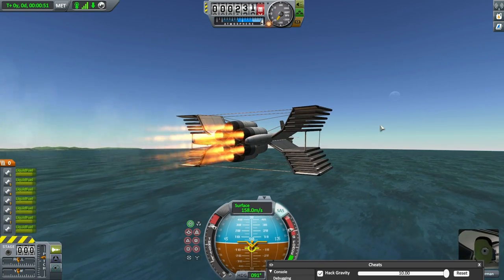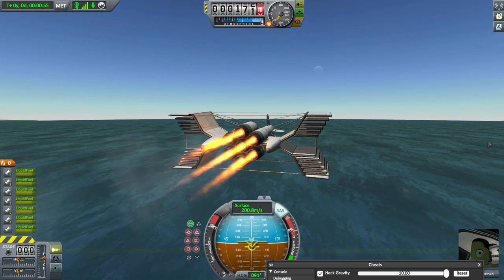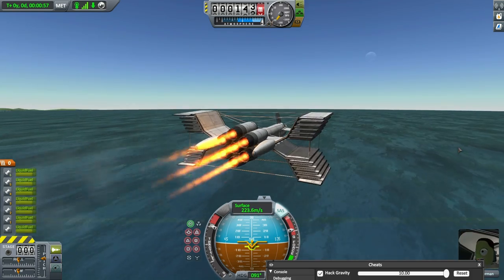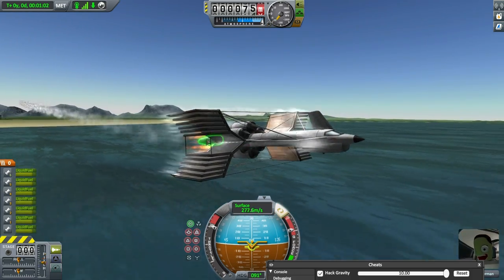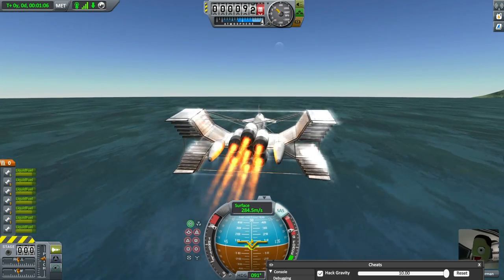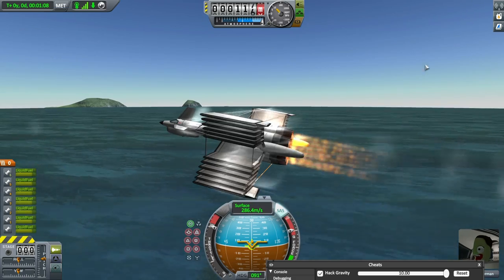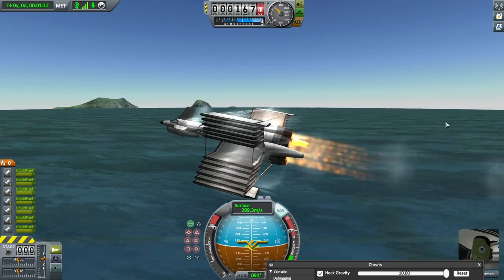The afterburners have to be on for it to work. If I take them off, we don't really do it. And just with the afterburners, it just barely cuts it. So it doesn't have the ability to climb very high, which really sucks. But we do pick up some pretty good speed at sea level. Obviously with afterburners on, we burn a lot more fuel.